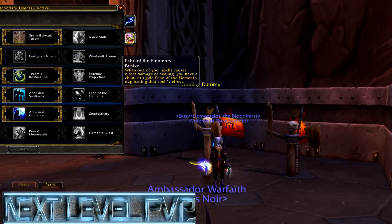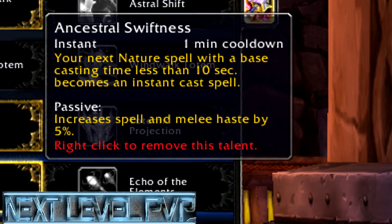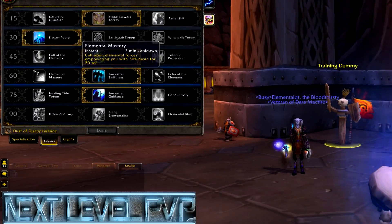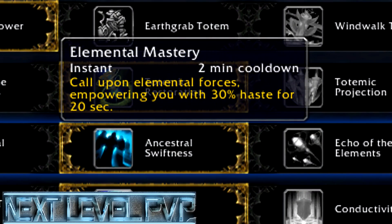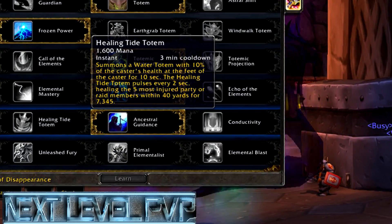Echo of Elements has a chance to duplicate a spell — that's a nature-based one, but Enhancement can use it too. Astral Swiftness is what I use — it gives you a base increase to spell and melee speed by 5% and gives you an instant spell, which is cool. You can also use Elemental Mastery which grants 30% — it's really up to you.